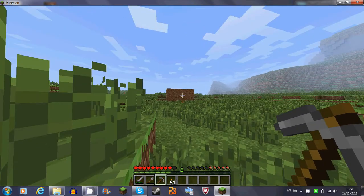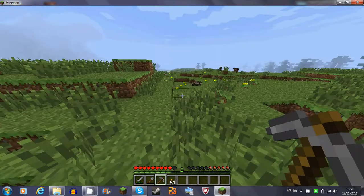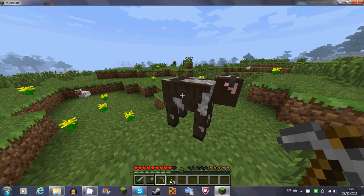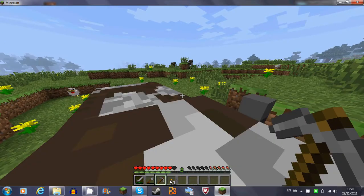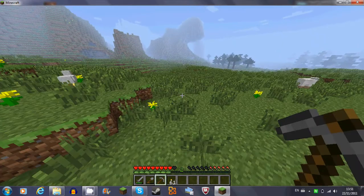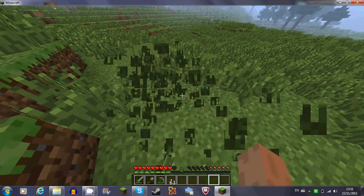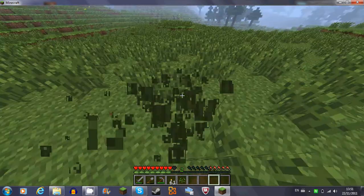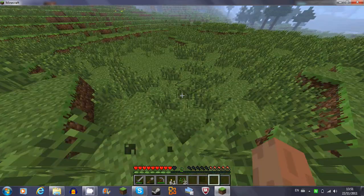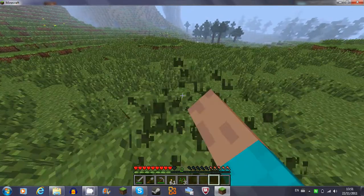All I did was build a small little hut and some tools and a bed. That's all I did. So now we're just going venturing. I'm gonna look for some iron, and let's try to find some seeds to make a farm, and breed some cows and pigs and chickens.